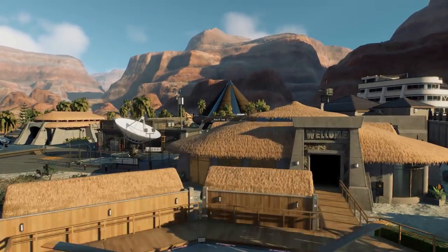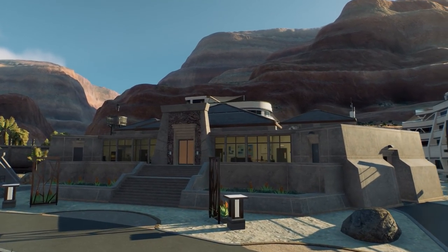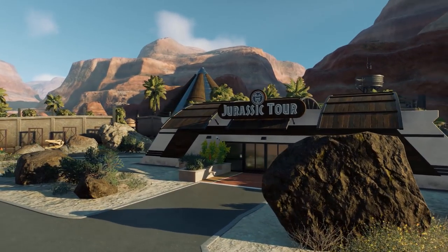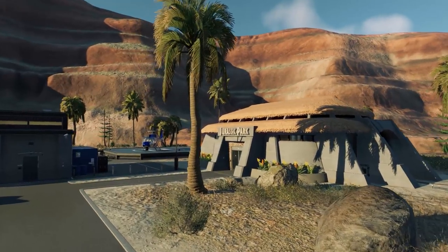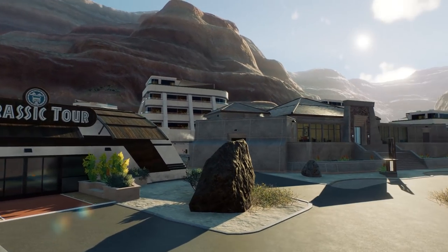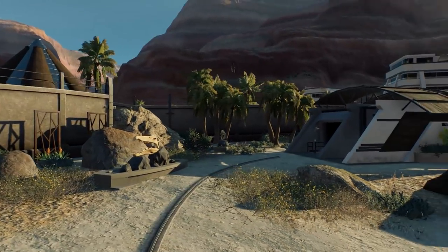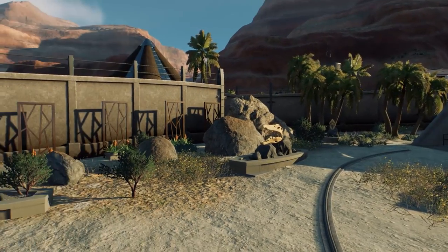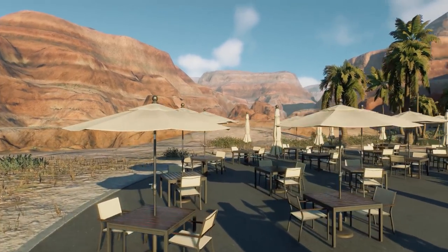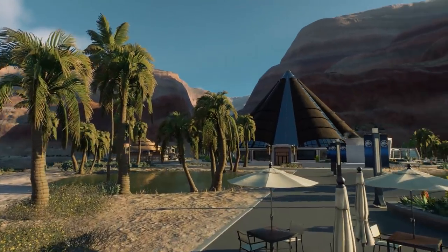Imagine you land here with your helicopter, go through here - this is the arrival point where you check in, leave your baggage, and get into the hotel. On the right-hand side you have the Jurassic tour where you can book tours. Over here the luggage is brought into the hotel area - it's like a facility concept rather than a tour, but it sells the idea. Then you have this wonderful viewing area over the canyon, and on the other side a huge habitat - maybe some Brachiosaurus - that you can see from there.